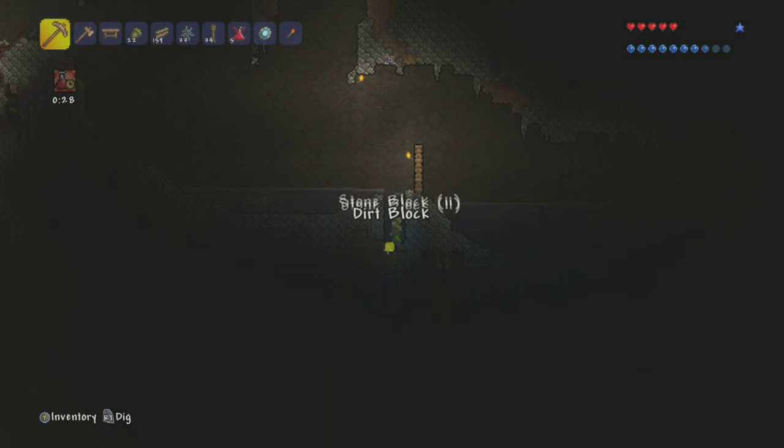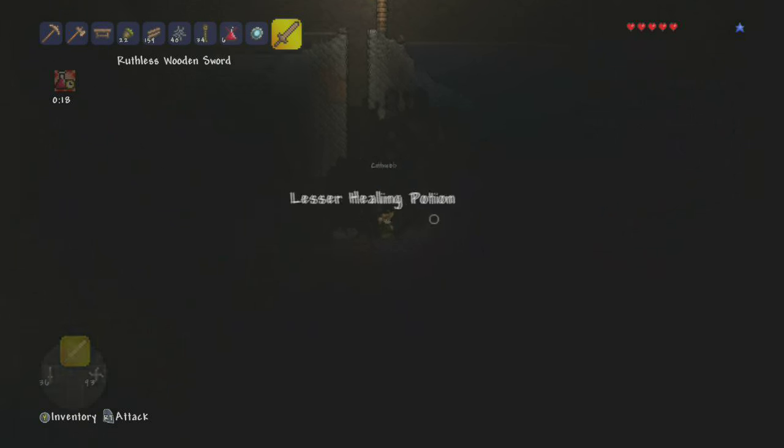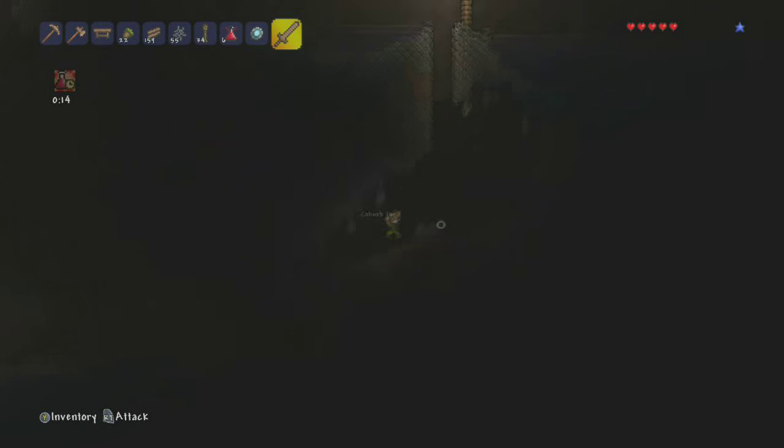Right here you see me picking up some cobweb from a cave I found. Cobweb is probably one of the more challenging items to get out of all the ones I mentioned, but it's really not that difficult to get at all.